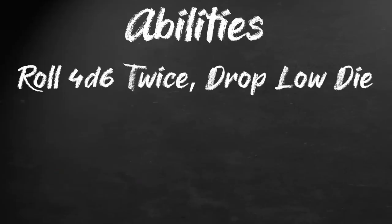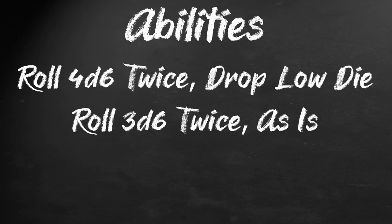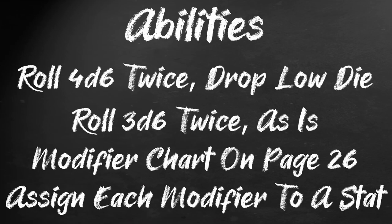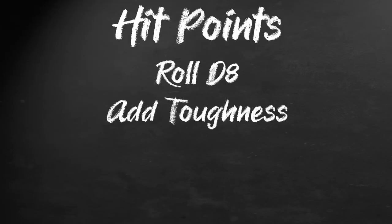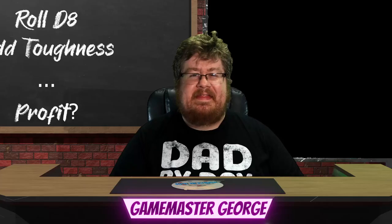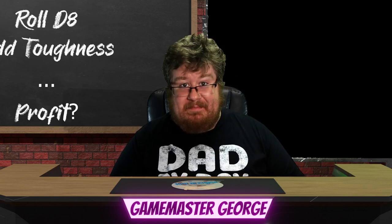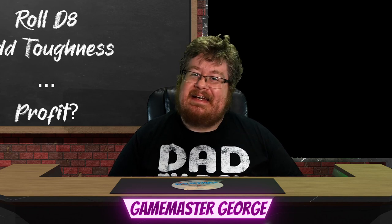Now that you know what the abilities are, let's get them some values. Because we are not using any optional rules yet, you will roll 4d6 twice, dropping the lowest die, then 3d6 twice unmodified. Total up each of the rolls, then consult the chart on page 26 to determine the bonus it gives. For example, a roll of 13 gives a +1, a 9 gives a +0, and a 5 gives a -2. After this, the actual roll result doesn't matter — only the modifier. Last, roll a d8 and add your toughness modifier to get your hit points. And that's it for the standard creation steps, though the game does give one optional one: if you'd like, you can name your character. But as the book says, it won't save you.